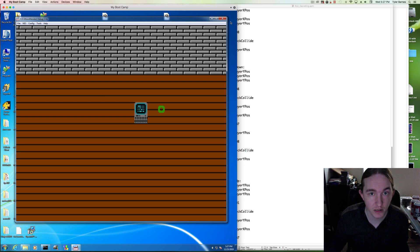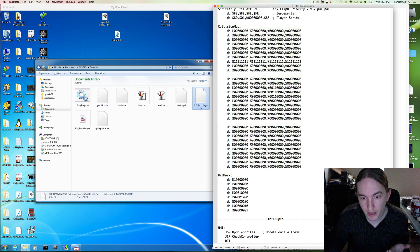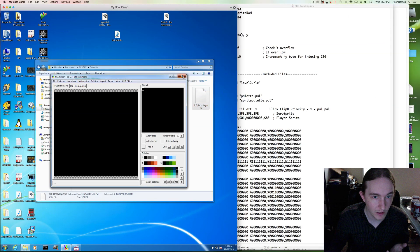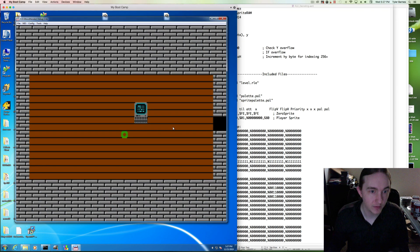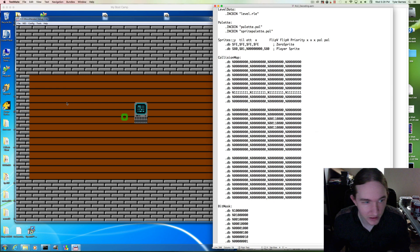Now we can put in more different level data and it's going to look more like a game. I've already rendered out another level and compressed it, so I'm just going to load that in. The collision map has not updated, so I can walk through these walls, but we can add that collision map to this section of the level.